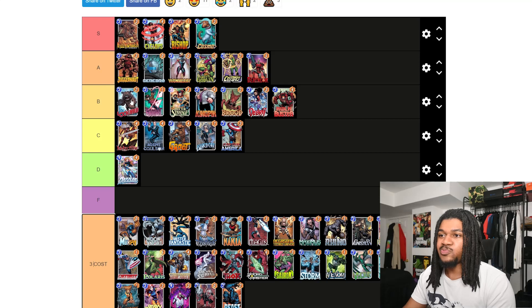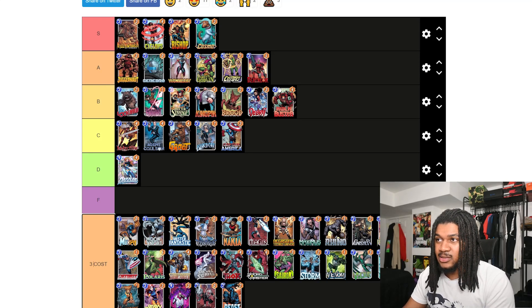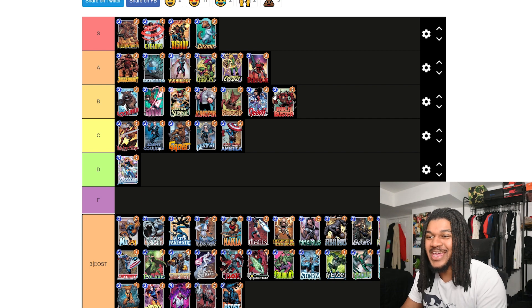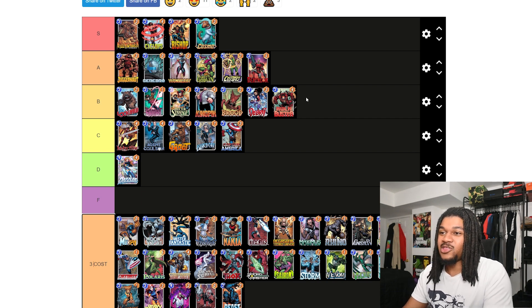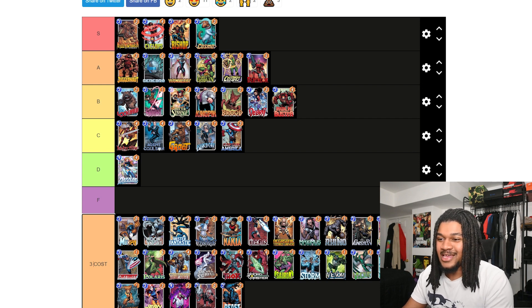Lockjaw — I think Lockjaw is probably top B. He used to be S before the nerf, but the fact is whenever you run Lockjaw you're just praying you get the right card. He does work good with cards like Thor and Giganto. The strategy is pretty decent — you can run him with Thanos as well. Lockjaw is all right, I like him a lot.